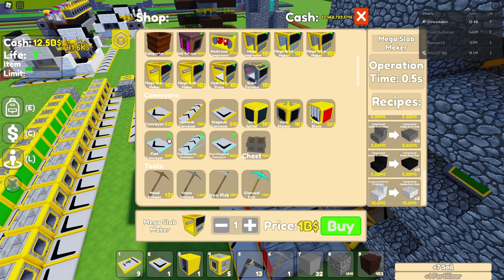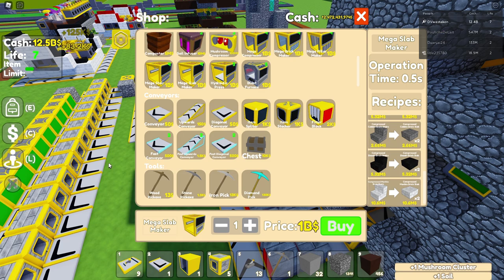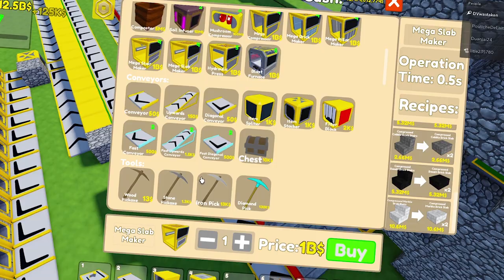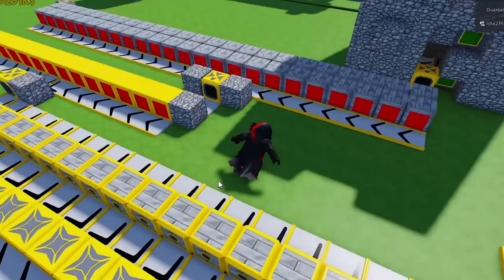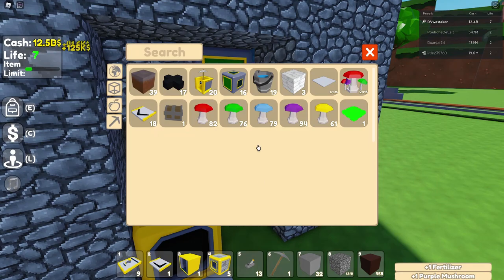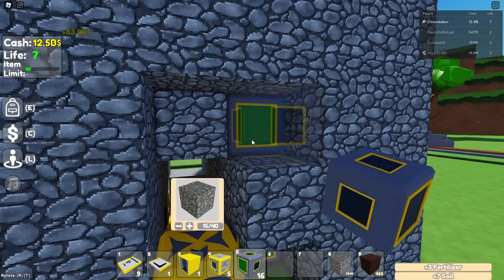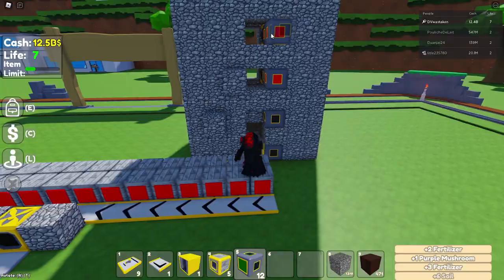Also as part of this update, there are fast conveyors, fast upwards conveyors — you need a second life for those — and fast diagonals. I'm going to convert all my stuff over to these fast conveyors because it's going to save so much time. It won't speed up production but items will travel faster off the map since entity limits are a concern. I also like that they finally added the rotation feature — that's pretty helpful.